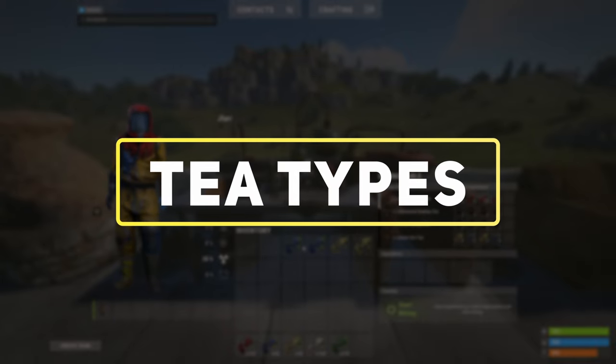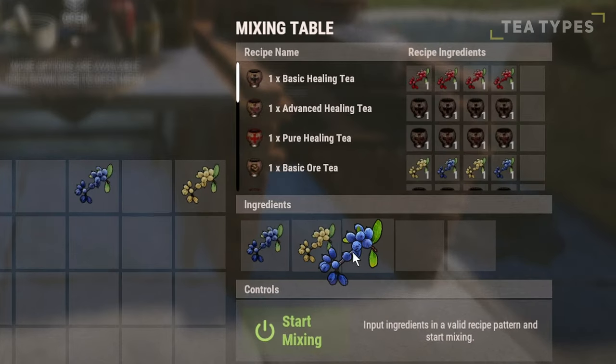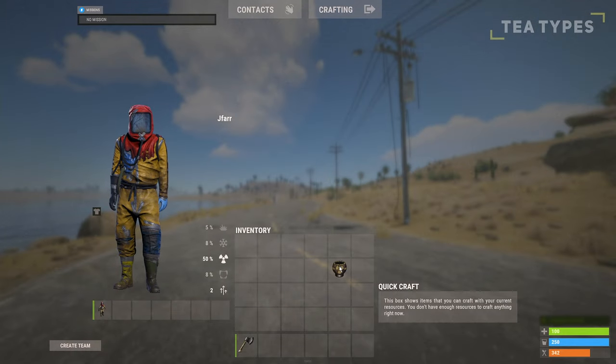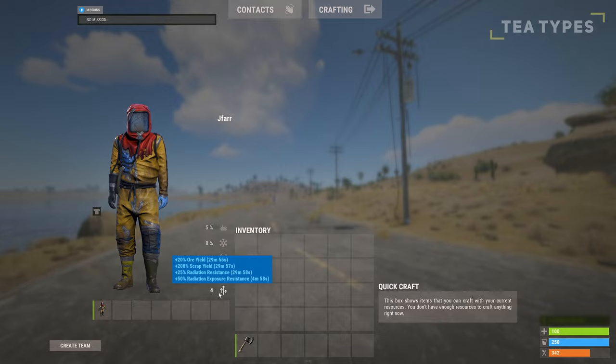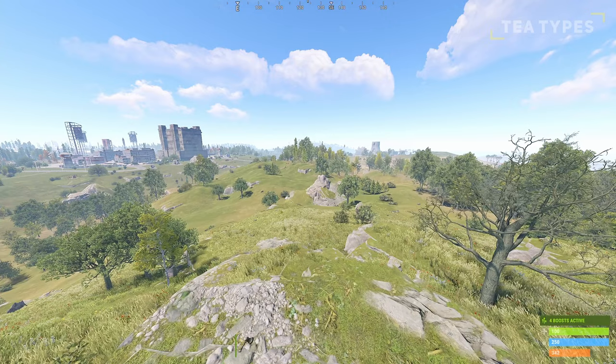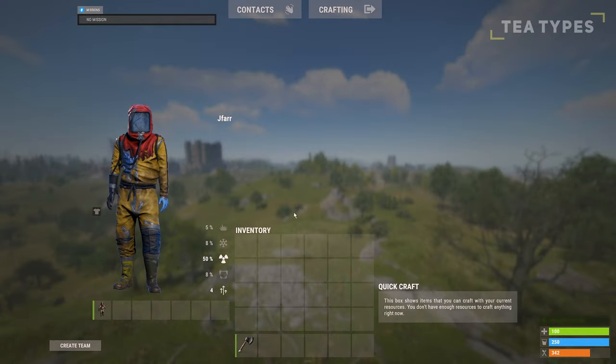Each tier type can be crafted by changing the order and type of berries you include within each slot. You must place the berries in the correct order shown on the recipe ingredients screen. Additionally, you can see your active effects from the tea by looking in your inventory. These effects pause when you log off, meaning when you log back on you will still have the remaining time left to use it.